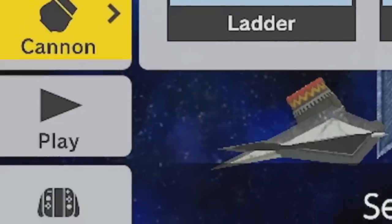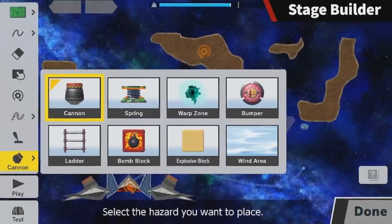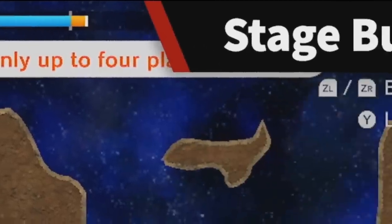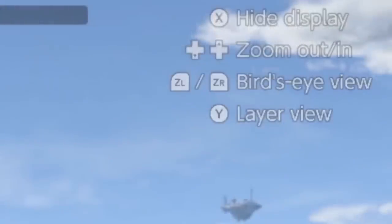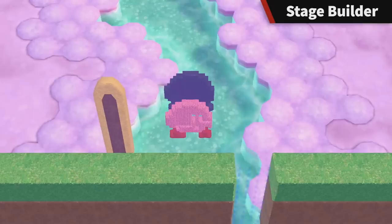Returning to the original screen, there's a play icon which likely shows the stage in motion without you actually playing it — that's what the test option is for. At the top we have two arrows: one going back as an undo button and one going forward as a redo button. Next to that is the weight icon returning from Super Smash Bros. Wii U, which determines how much you can put into the stage. In the top right are control options to hide the display, zoom in or out, and switch to a bird's eye view or a layer view.